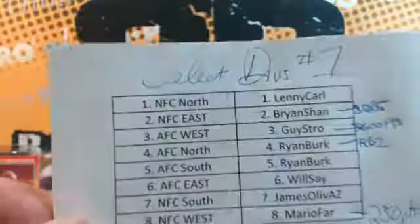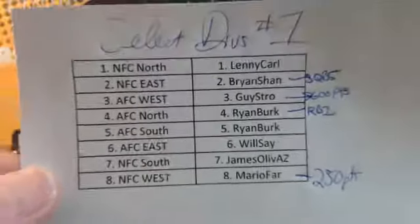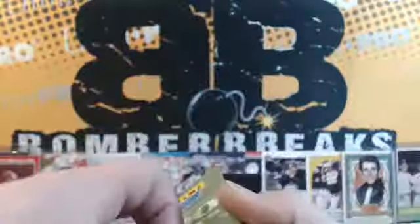Alright, so the NFC East — show the divisions first. Got them already noted with the points in the XRCs that hit. So we had QB5, RB2, and then 600 and 250.